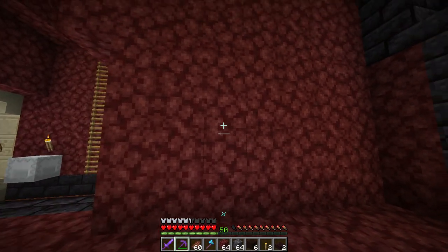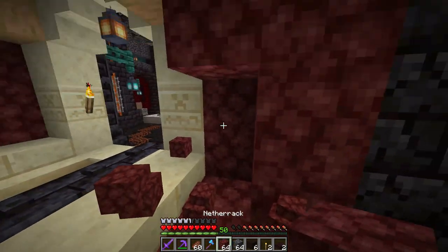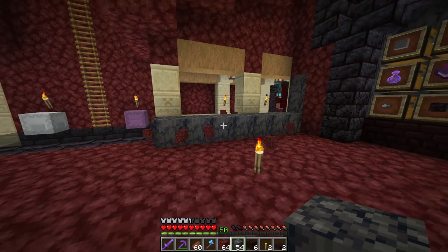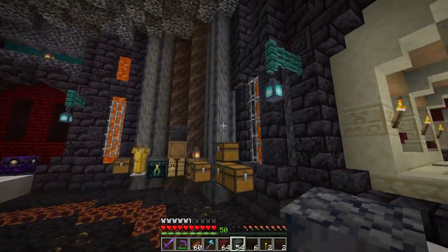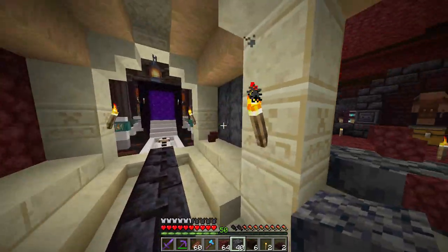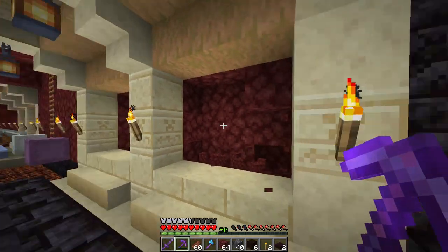While waiting for things to cook, I noticed basalt is going to require some changes to that tunnel — we can't have netherrack in there. I was thinking basalt could go all the way along this wall, top to bottom. It would look good and match that opposite wall, tying everything together. I'll go with plain old basalt this time rather than polished, and then I noticed we could actually put a window here with black stained glass — it won't be perfectly symmetrical but it'll look cool.